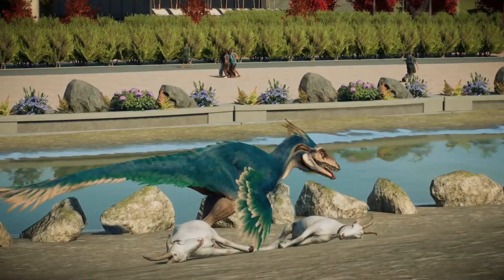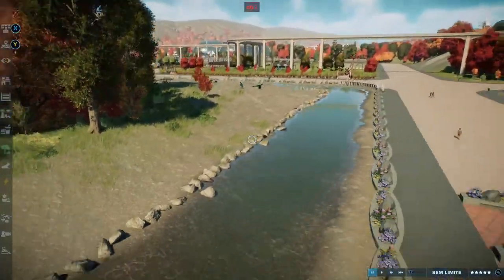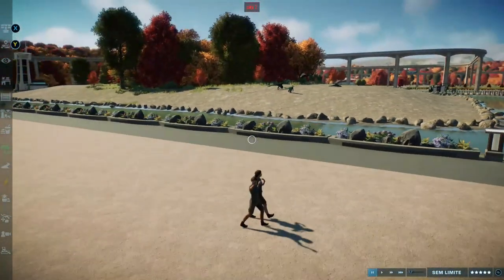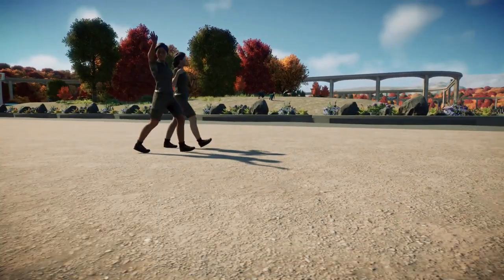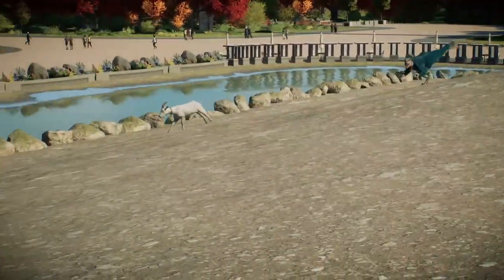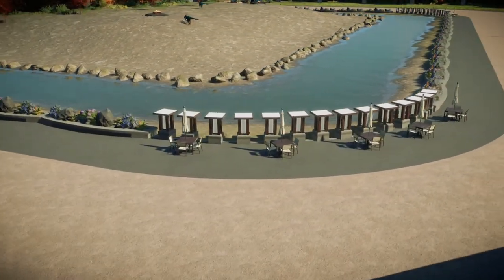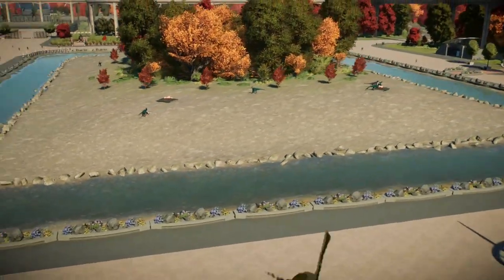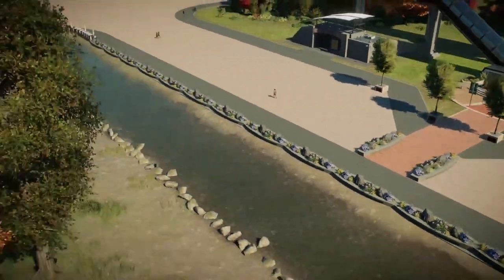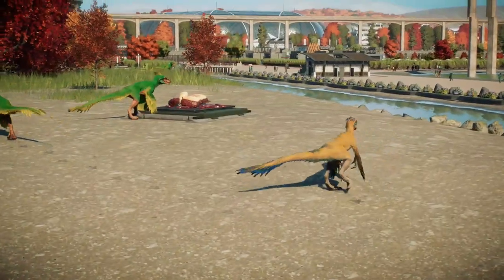No recinto do piroraptor, eu coloquei essa borda com jardineiras e também fiz essa borda com pedras para garantir que eles não vão fugir. Eu gosto de utilizar as jardineiras para fechar os recintos, porque os visitantes têm uma boa visão dos dinossauros sem ter aquela cerca grande na frente atrapalhando. Em cada ponta do recinto, eu coloquei um local para as pessoas sentarem e essas luminárias. Aqui tem acesso a um monotrilho com alguma decoração também. Do outro lado, é exatamente a mesma coisa — a única diferença é que os piroraptors aqui são verdes e amarelos.